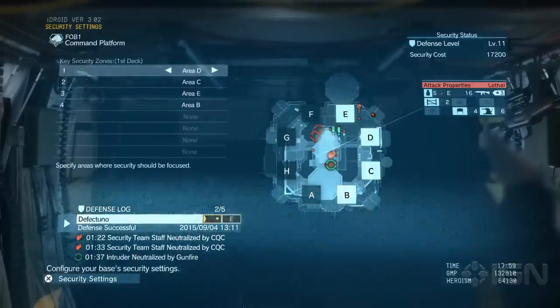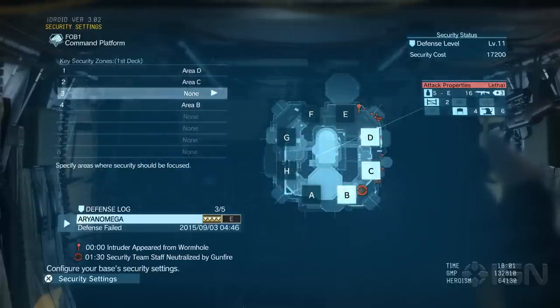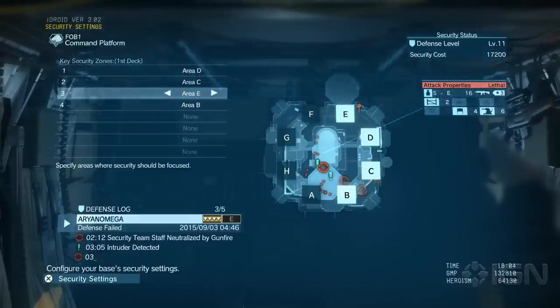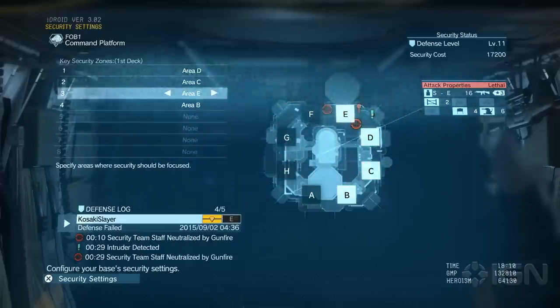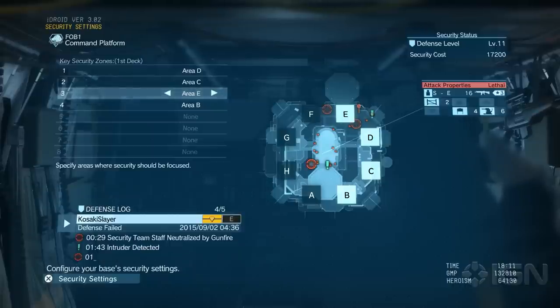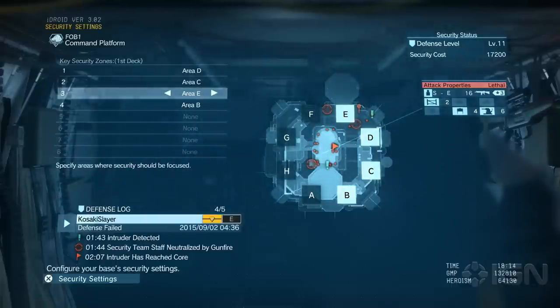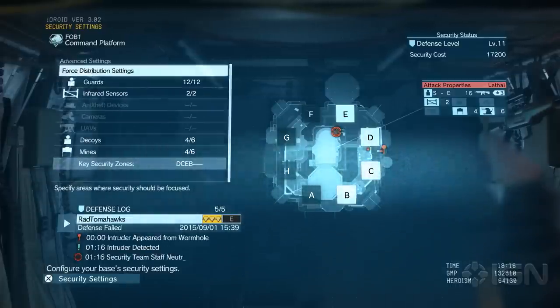The coolest part is the key security zones. I can choose which zones are going to be the top priorities on my base — if you say zone F is priority number one, that's where most of your guards will go and where your equipment will be laid out. You don't get to precisely place things, which I actually like because I wouldn't want to spend all that time micromanaging. But you can give general areas — like I want a couple of security cameras and maybe a mine over here. Looking at your failed defense log can really help, because you can see the path the person took and that informs you: people are generally spawning on this side and taking this route, so this is how I'll cover it.